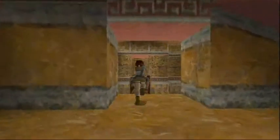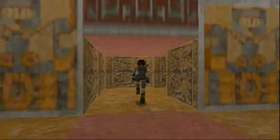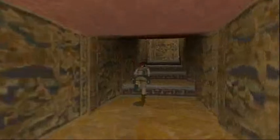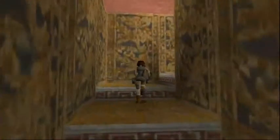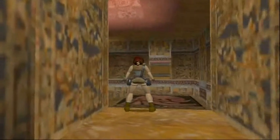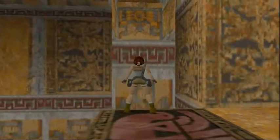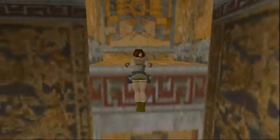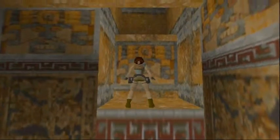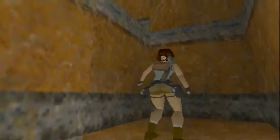Alright, and then just hop down here and go through down this corridor. You're now standing on one of the pillows — I'm assuming that's what they're called. Alright, and then jump up here, and jump up here.